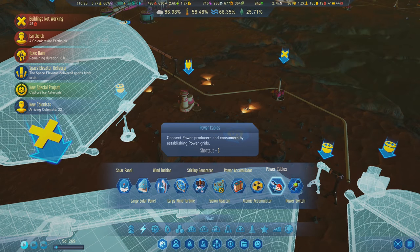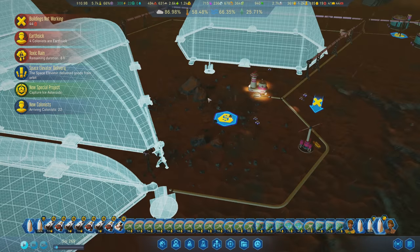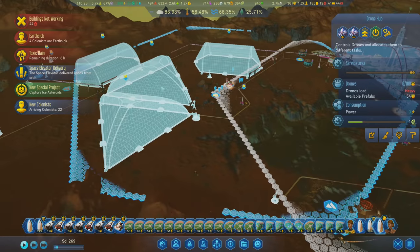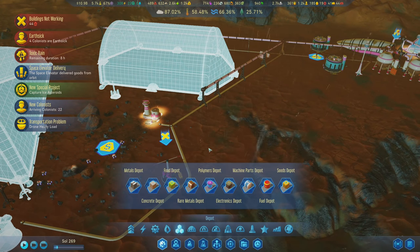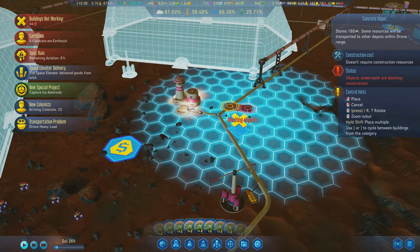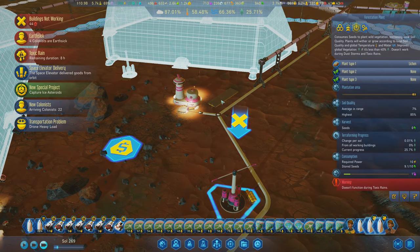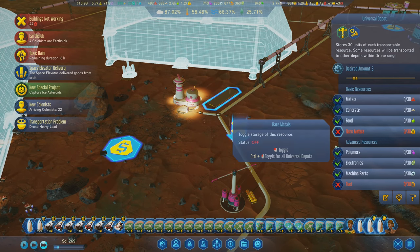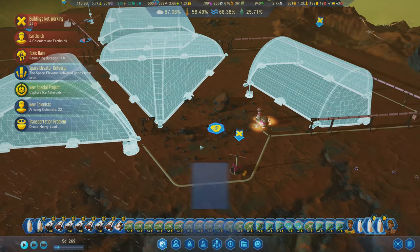These buildings aren't connected to power either - I thought I put them right next to it. That'll take care of the construction for all these projects when it's available. Most likely we'll want to do a universal depot for now - we don't need fuel here or rare metals yet. We'll see what else we can do.